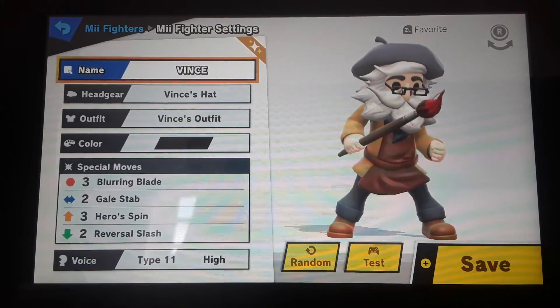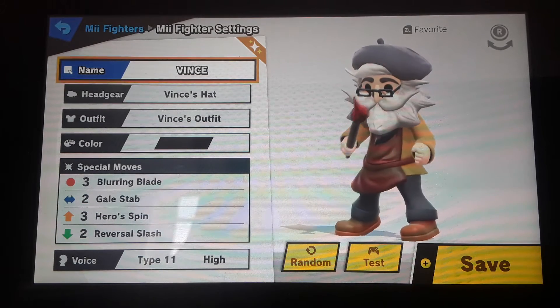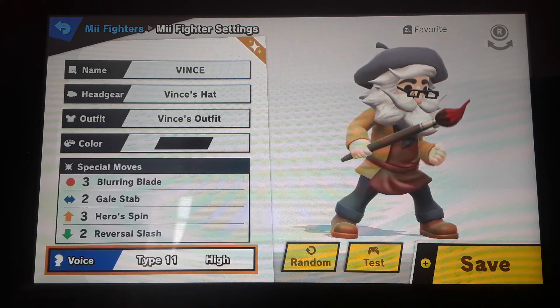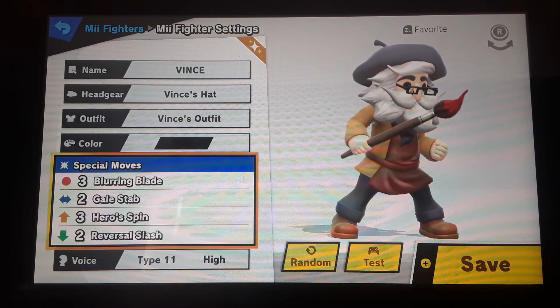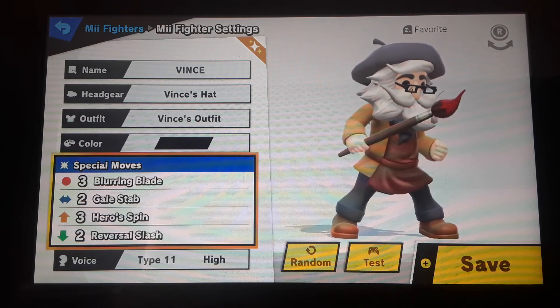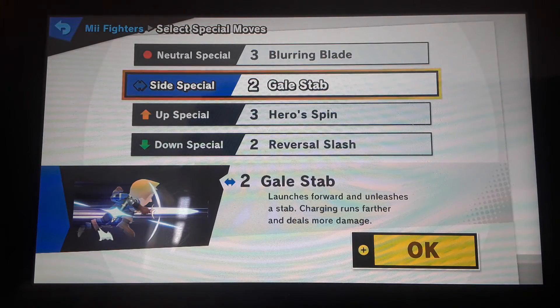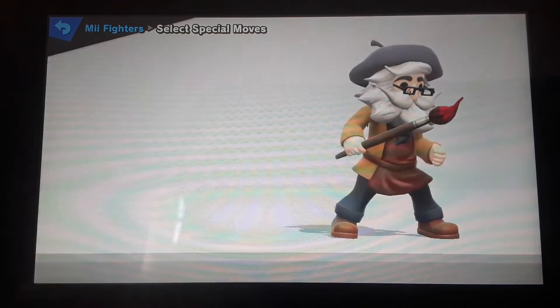Now I'm going to talk. This is the Vince Mii that I made, and he looks good. I made him voice-type Brawler because some people would have been over and started him. I don't think that's him — I don't know. I get him Blow and Blade, Yell Stab, Heal a Spin, and Universal Flash.